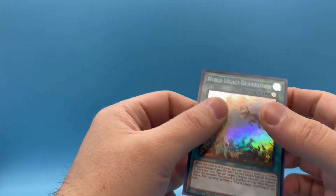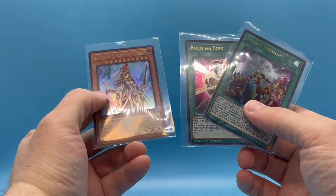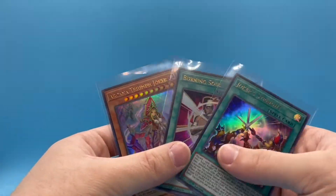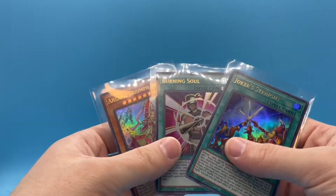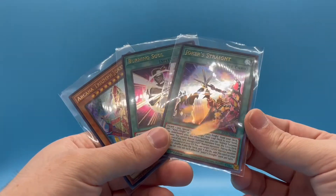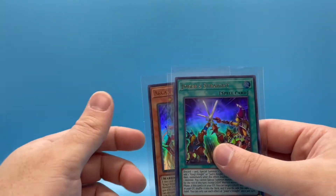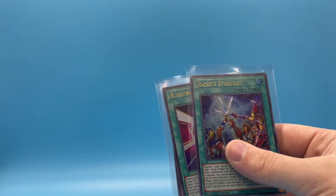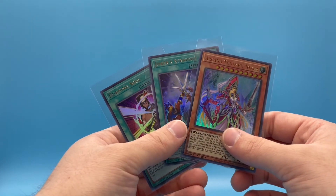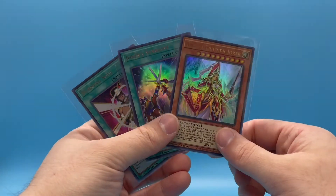All righty, well — these are the three ultra rares we got: Arcana Triumph Joker, which is awesome; Burning Soul — hunk of burning soul; and Joker's Straight. Again, cool looking cards. I do still think the set is actually pretty cool, there's some nice looking stuff in here. But man, to buy a whole box and only get three ultra rares is just like — damn. They call them rares but not every single card in the set is a rare. Anyway, that's it! If you like this video make sure you leave a like, comment, and subscribe. Check back every Friday at noon for more videos. You can check out my Instagram at CraigStuff — I'll see you guys next time, later!